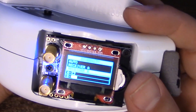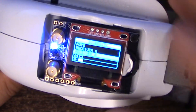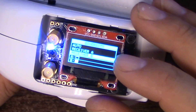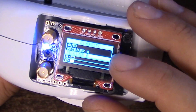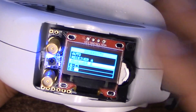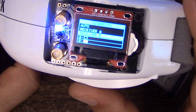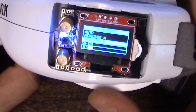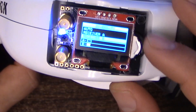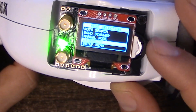Diversity lets us select auto, receiver A, or receiver B. So if you want to manually select an antenna and disable diversity, you certainly can do that. This is actually one feature the RealACC has that the LaForge and TrueD — I'm 99% sure — don't have. Personally, I don't see a strong case for it unless you're doing some kind of testing where you want to test one antenna or the other, but you can disable diversity if you prefer.